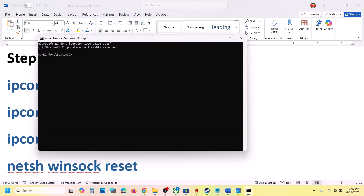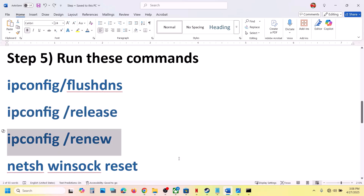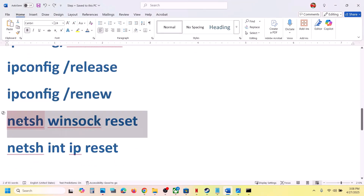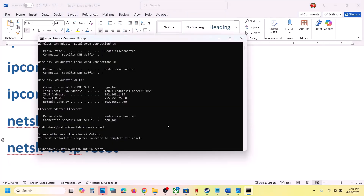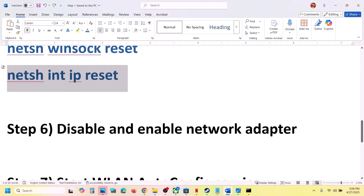Copy all the commands one by one, paste each into the Command Prompt, and hit the Enter key. Run the second command, paste it and hit Enter, then run the third command, paste it and hit Enter. Continue running all the commands in order. Once you have run all the commands, restart your system, log in, and then check.